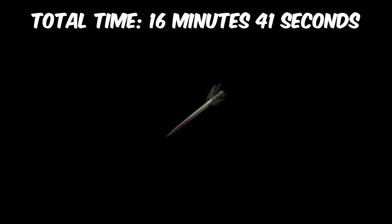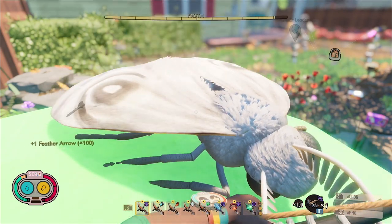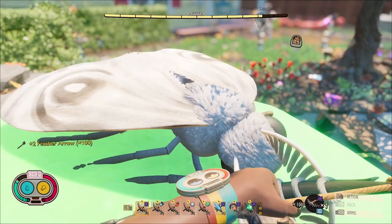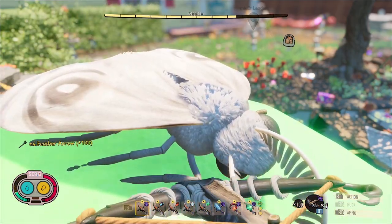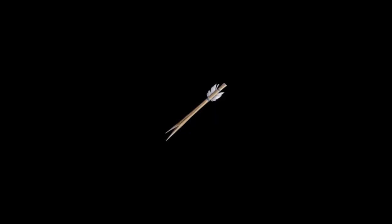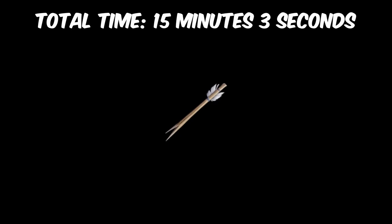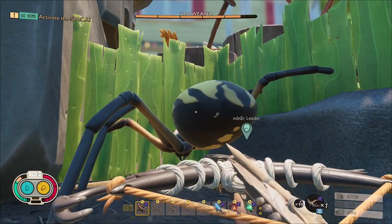Next, we have the feather arrows. These came in with a total time of 16 minutes and 41 seconds. This makes them better than the regular arrows, but still worse than every melee weapon on the list. The worst part is that these are way more expensive to craft than the regular arrows, because they require crow feathers. I don't recommend these arrows. Finally, we have the splinter arrows. These got a total time of 15 minutes and 3 seconds, which makes them the best of the three arrows, but still worse than every melee weapon on the list. These ones aren't crazy expensive, but they just aren't worth it. I'd trash my black ox crossbow and never use it again, as all of these arrows are useless.